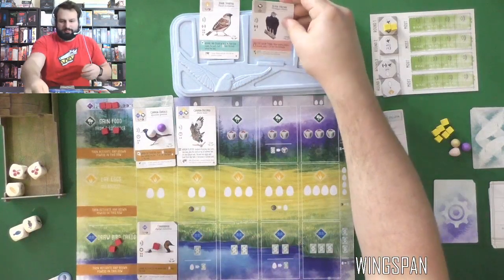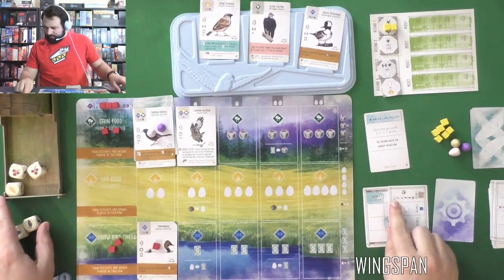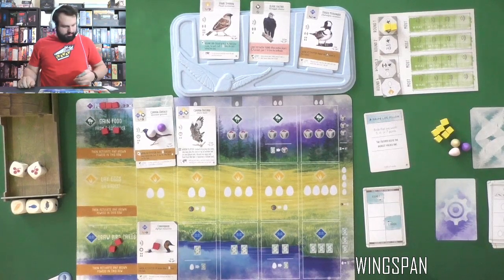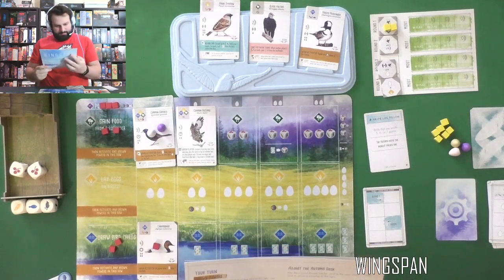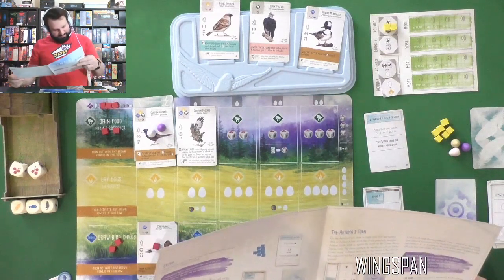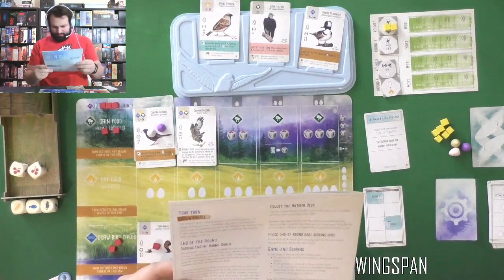We'll replace from the middle — the Vulture is only worth two points. Starting the Automa's turn: checking if all dice match — nope, nope, nope, yes, so we take that out. Wait, am I supposed to do it for the Automa when it runs out? I'll make sure about that. We're playing on normal difficulty by the way, which means these are worth four points on the goal tile.